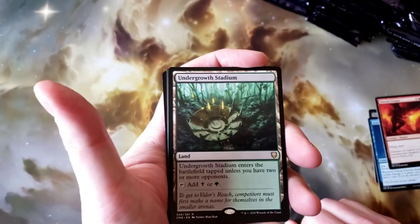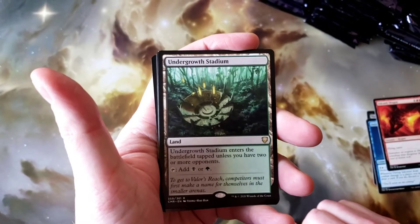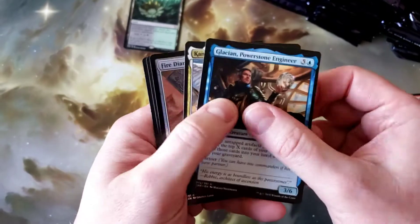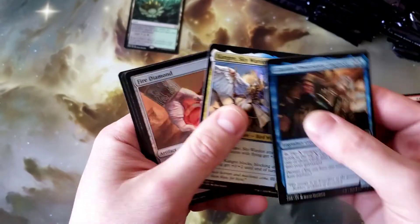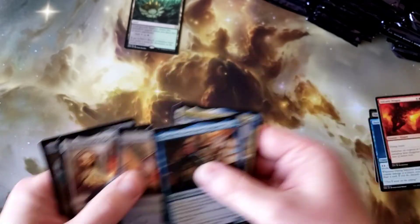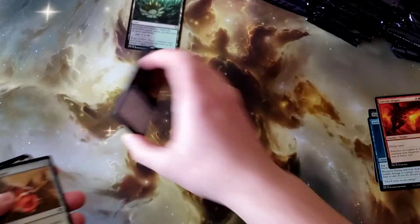Good first pull there — Underground Stadium. Not bad; the Battlebond lands are very useful. Keep that one aside. And then as far as our legendaries, Kanji and Glacian — pretty cool. And a foil Fire Diamond. Put those to the side.